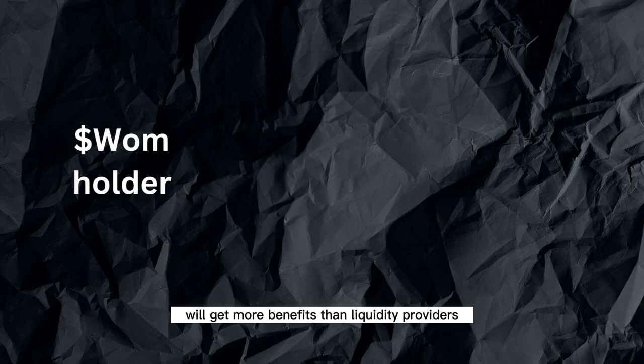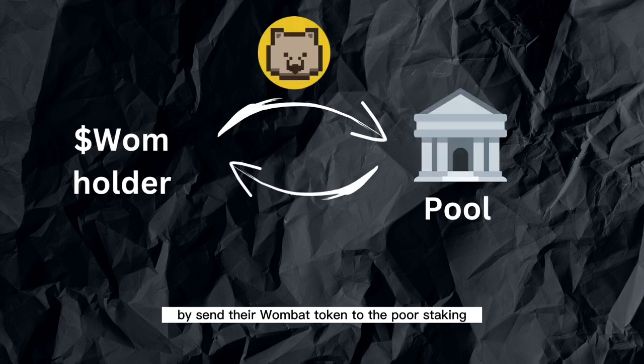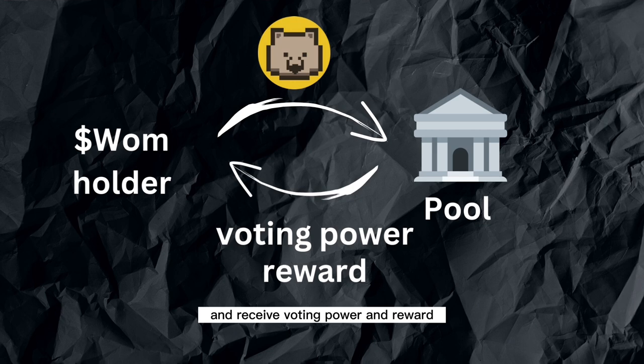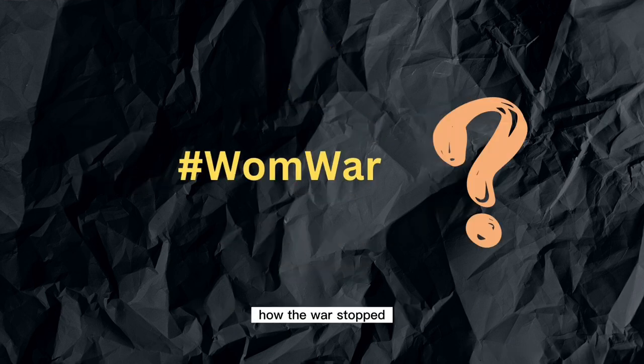Wombat token holders will get more benefits than liquidity providers by sending their Wombat to the pool staking and receiving voting power and reward. But what exactly is Wombat? Why do we have this war? How did the war start and how does it work? Let's take a look.